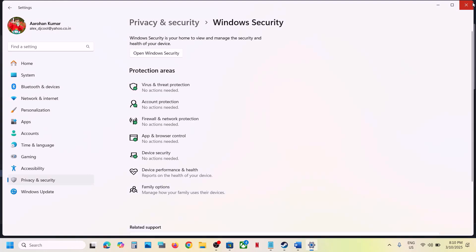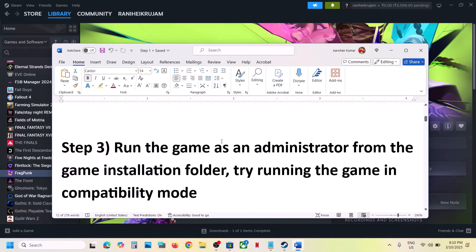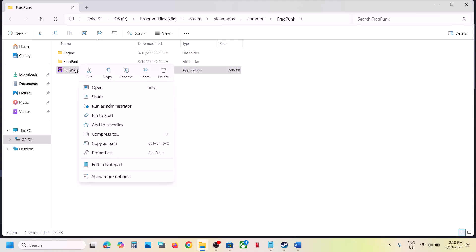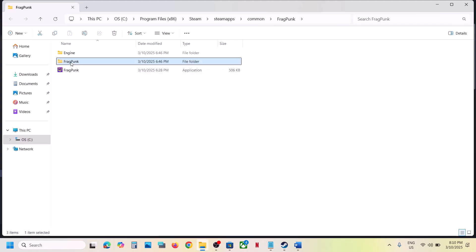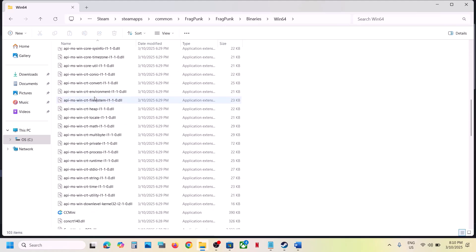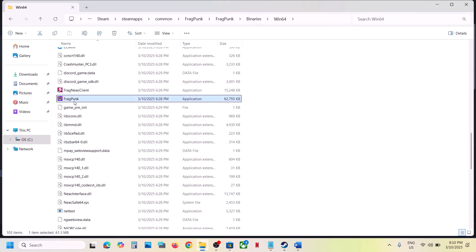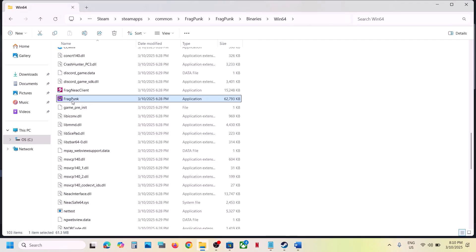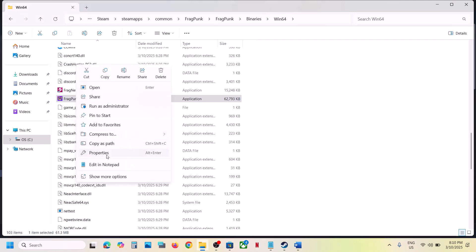The next step is to run the game as administrator from the game installation folder. Right-click the game in Steam, select Manage, click Browse Local Files, then open the FragPunk folder, go to Binaries\Win64, scroll down to find the exe file, right-click it, select Properties, go to the Compatibility tab, and check Run this program as an administrator. Hit Apply, click OK, and launch the game.